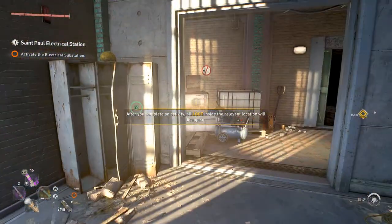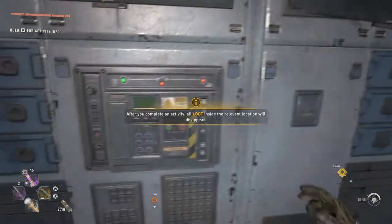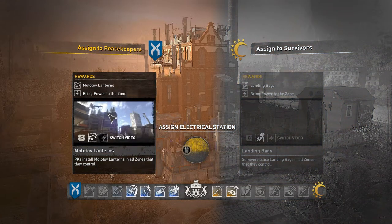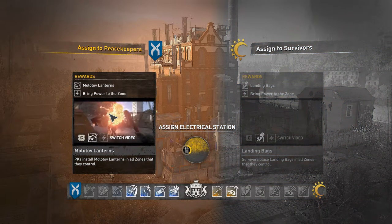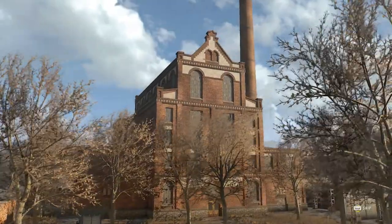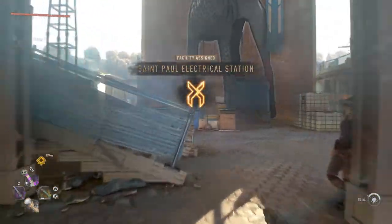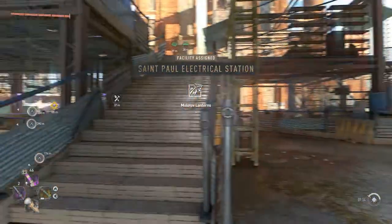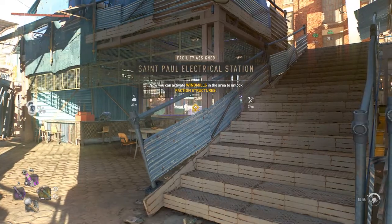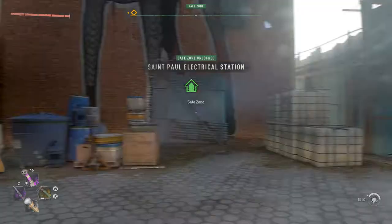I think it'll put me right next to the inhibitor crate after I activate the facility anyway. I am doing a Peacekeepers playthrough, which means I'm going to give it to them. The last thing you need to do is find your inhibitor crate to make sure you get that — it'll be in the same spot it always was inside the building.